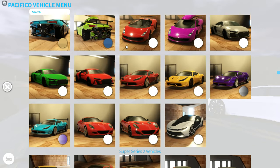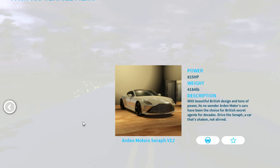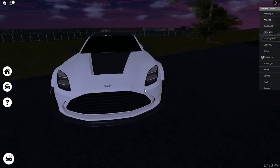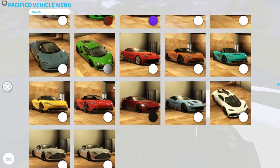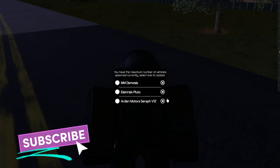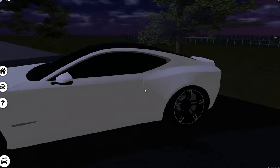Nothing new in the biker bundle, hyper sports, or super series 1. In super series 2, these Aston Martin-style cars are new - the Ardent Motors Seraph V12. They look very cool. There's also a sport version, but let's start with the V8 to not get too crazy.